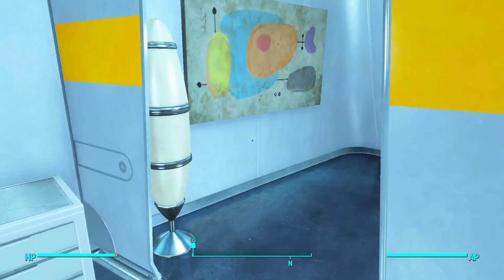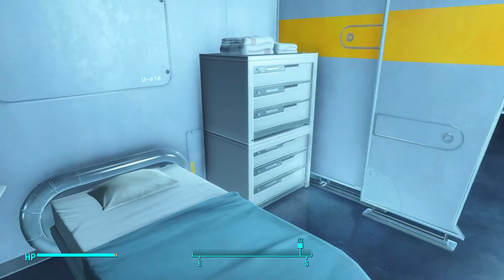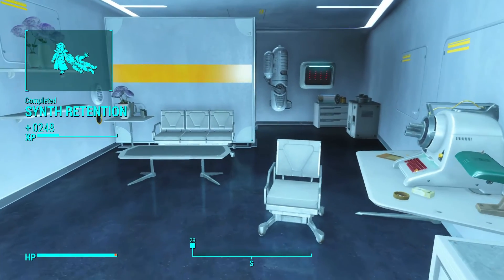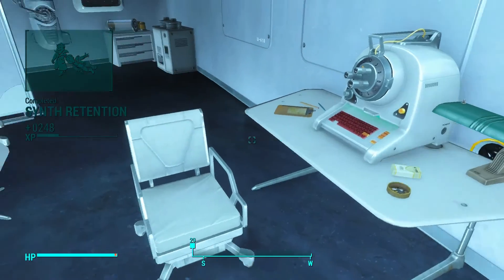An Institute NPC says when you're finished here, sir, your father wants to see you. Oh, an Institute lab coat, and a clean room suit.